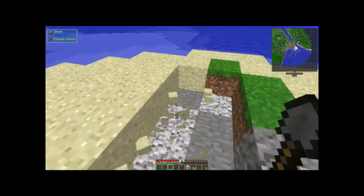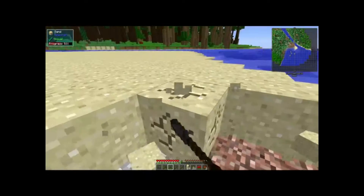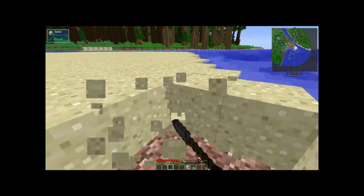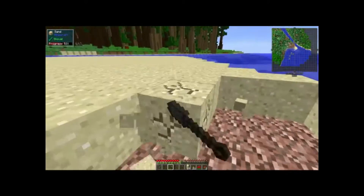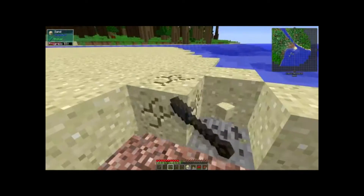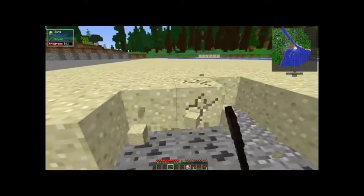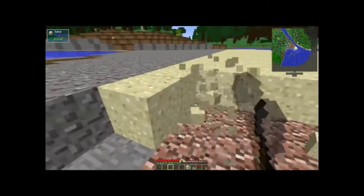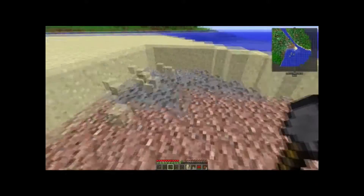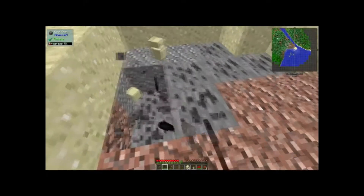Let's go ahead and get a lot of sand. We're going to need a lot because I want to make a pretty big smeltery so I can start doubling my iron. The poor iron that we got while mining — I just threw it into the smeltery. It's not worth doubling.